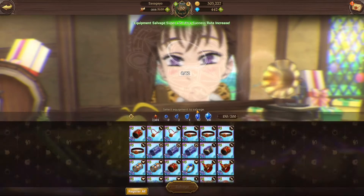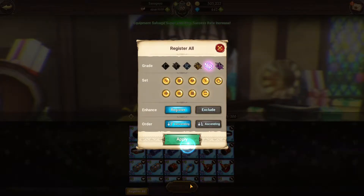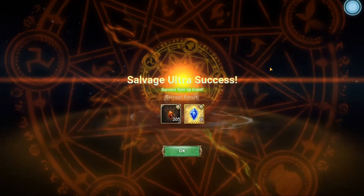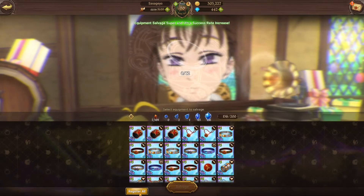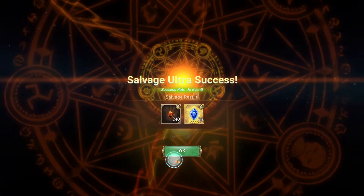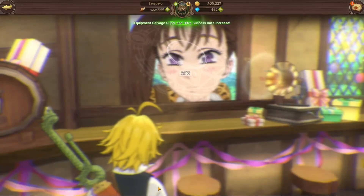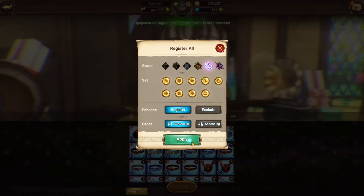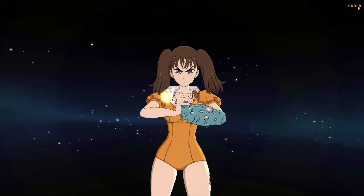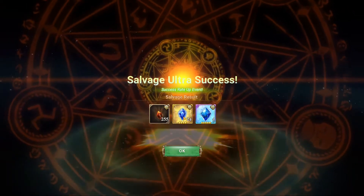I'm not getting the best luck right here, but it's fine. I don't really need 5-star weakening stones that much right now because I have a lot already. But you know, the more the merrier — you can't really go wrong with having more. Four of them again. Four out of four — 5-star stones from a 4 to 3-piece. That's eight right there — that's what I like to see!